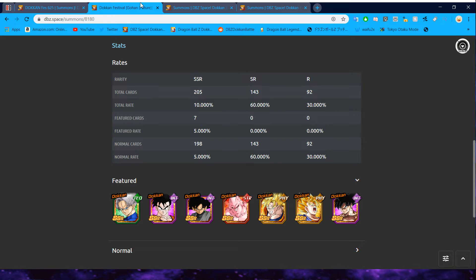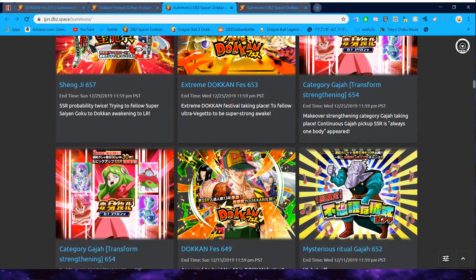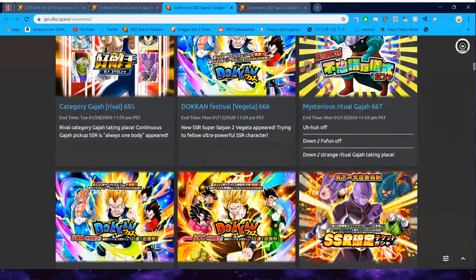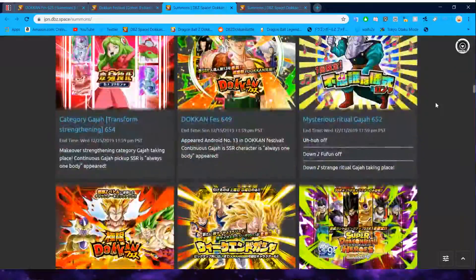Definitely an easy skip on this banner. It's just really baffling to me that they decided to pick a unit that would make this banner less enticing, because most of the time when they do a banner change they try to add a unit to make you want to summon. With this banner, there is a lot coming up on Global to save for — obviously the Majin Vegeta and Super Saiyan 3 Goku banners coming up, and before Future Gohan of course there's Cooler, and then the fifth year anniversary coming up for Global in a couple of months as well.